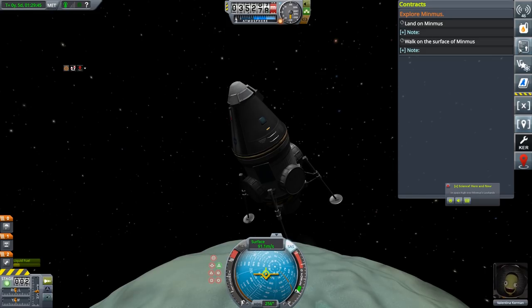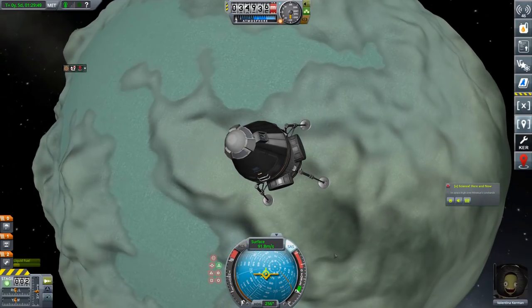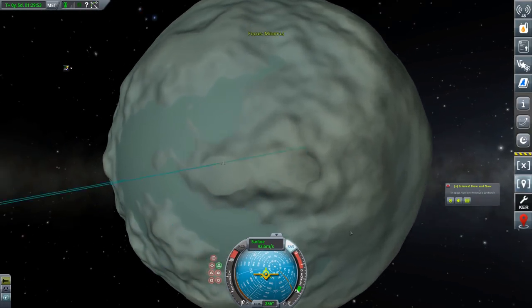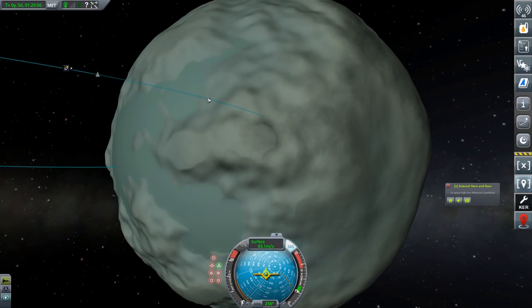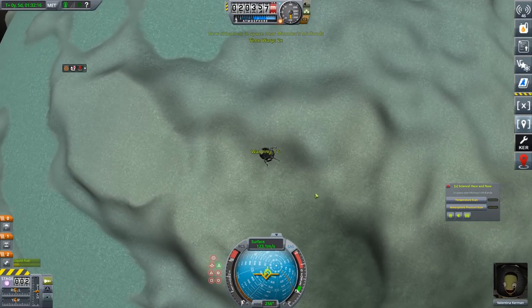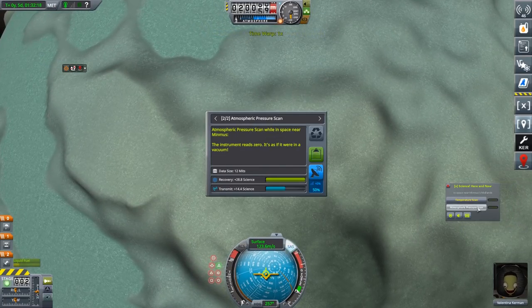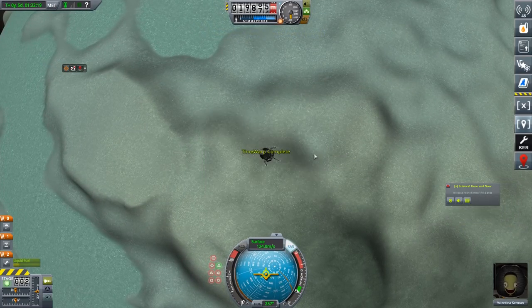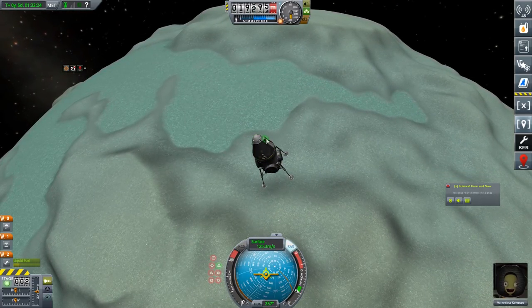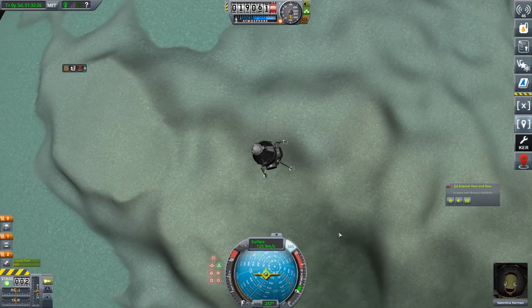Remember, of course, our contract is to land on Minimus and walk on the surface. So we're going to be coming in and I'm going to get a fair bit closer before I start doing it. I can't really do a suicide burn because I don't have any statistics to tell me what I need to do a suicide burn. We can get a couple more experiments and we're going to have to get them back from those experiment units once we're on the ground.